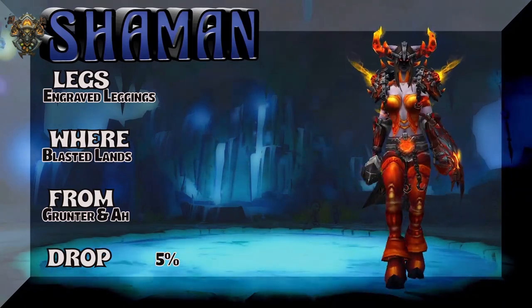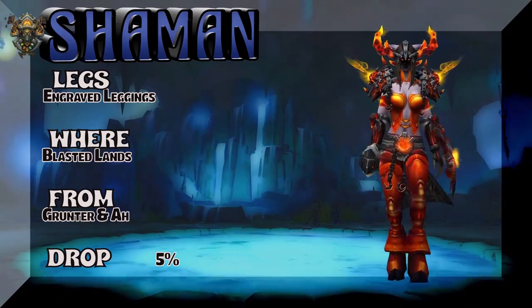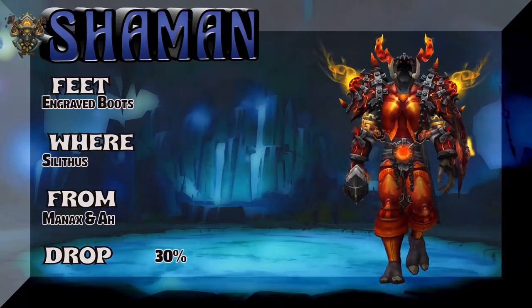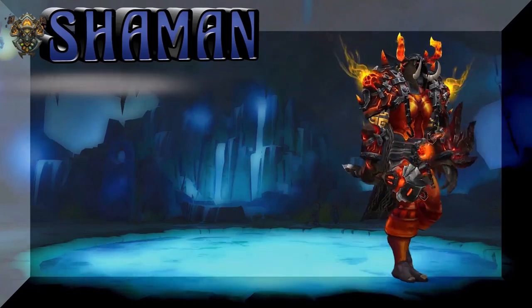Engraved Leggings — Blasted Lands, Grunther; he's rare, fair drop rate. Best bet: just pick it up on the Auction House. Now we have a Zandalari Troll showing the feet, which are called the Engraved Boots — Silithus. Mannix is rare, drops at a 30% drop rate.